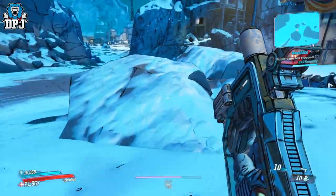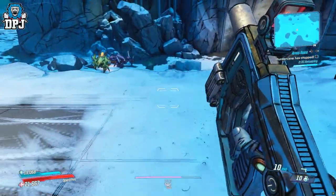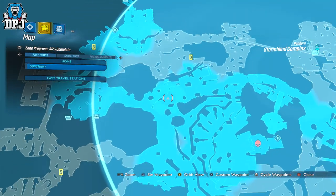So upon landing in Arms Race, it's super important to quickly find a decent weapon and shield. Take a few seconds to loot those gear chests — nothing major is needed right away though, I will state.